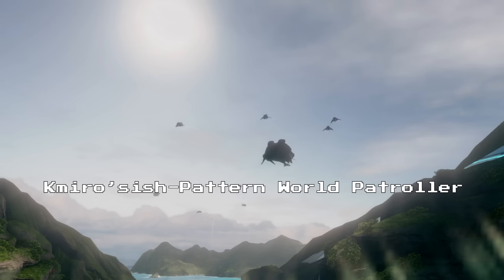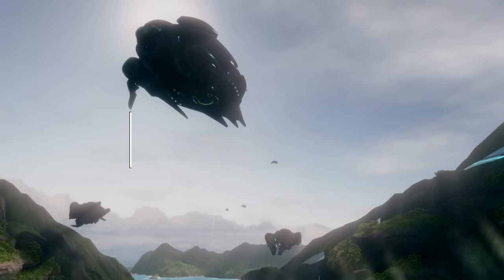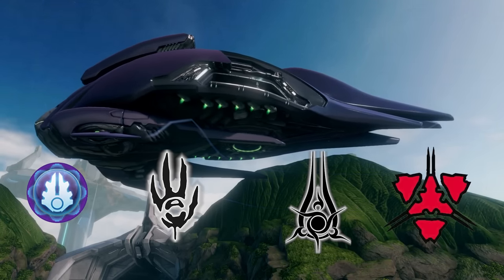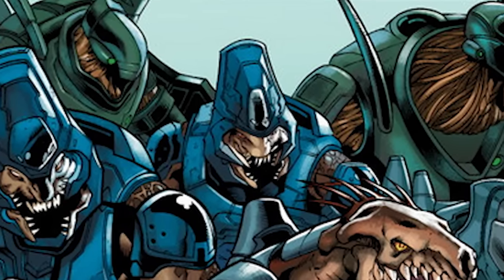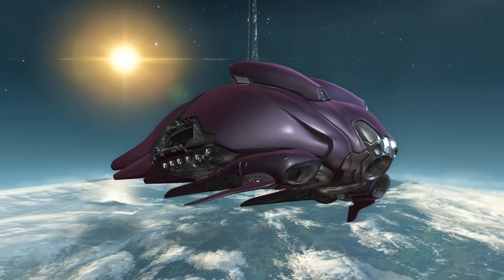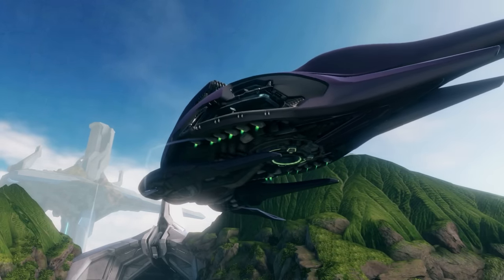The Kamuro Sish Pattern World Patroller, known to the UNSC as the Type 56 Deployment Platform Ground Support/Ultra Heavy, or more simply the Lich, is the largest dropship employed by the Covenant, Covenant Remnant, the Swords of Sanghelios, and the Banished. Even a couple of rogue Sangheili mercenary groups and Kig-Yar pirates make use of this thing because it's just very good. Measuring 102.8 meters long, the Lich is the sole occupant of the World Patroller class of vessels. The manufacturer is Akome Weapons, based out of the continent Tolvus on Sanghelios.